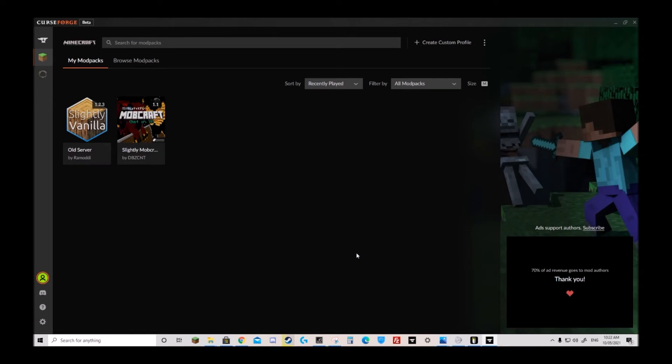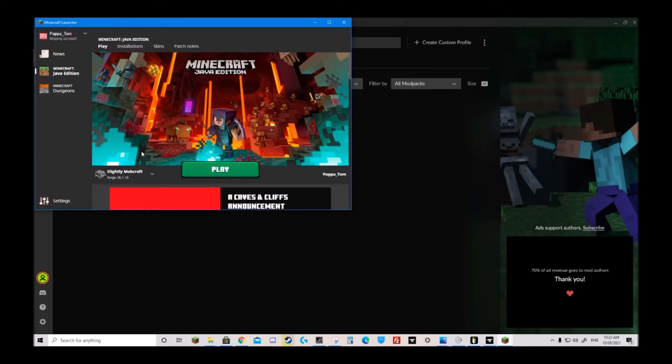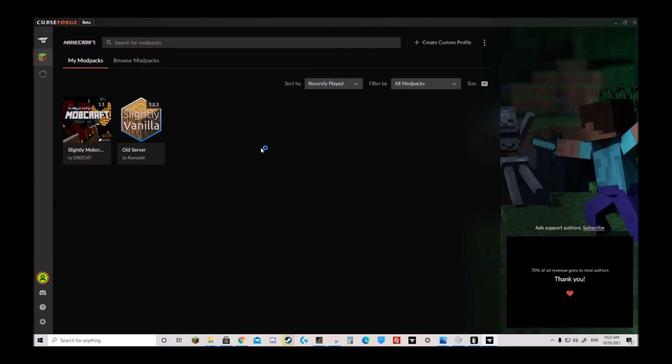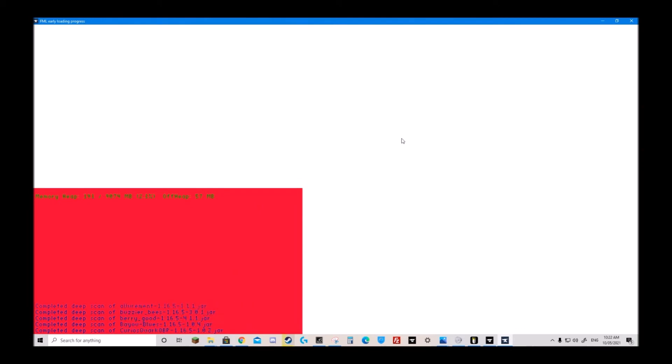Now that that's installed, you want to click on play. You might need to log in — once you've logged in, click play again. Tick that you understand the risks, and then play. Usually the first time this launches on your computer it will take a bit of time; every other time after that should take significantly less time. We'll just let that do its thing and get back when that's loaded.